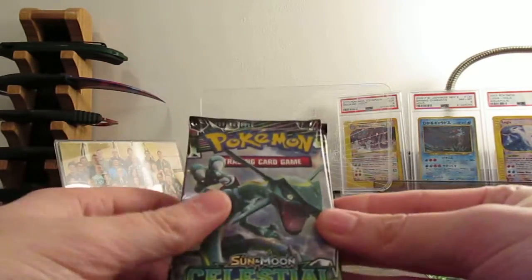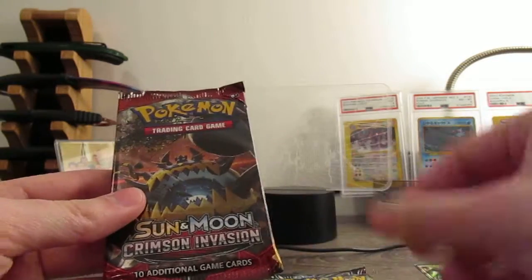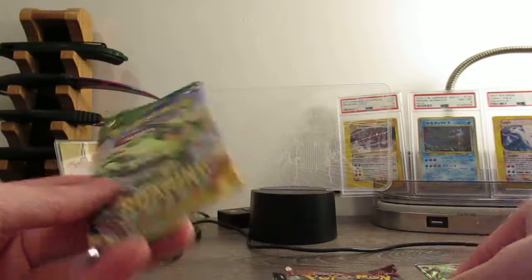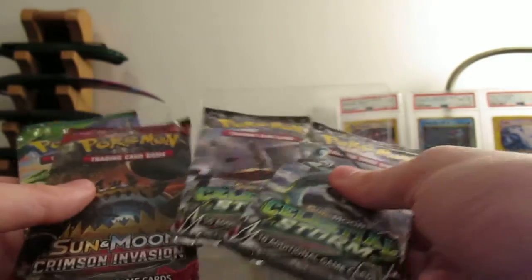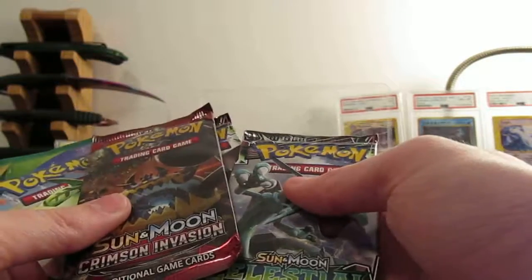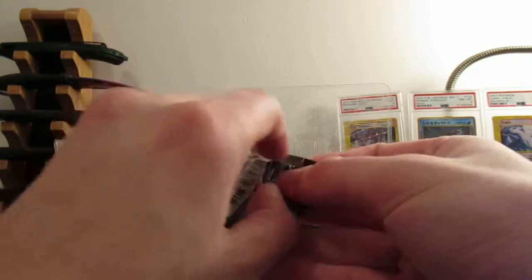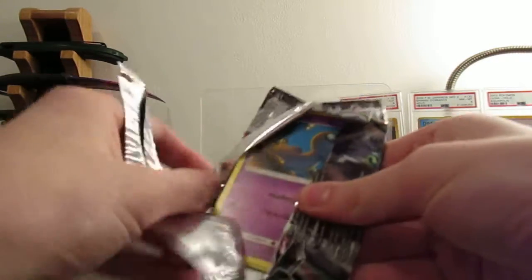We have four packs: a Celestial Storm, another Celestial Storm, a Crimson Invasion, and a Roaring Skies. So I guess I'll go newest to oldest. Crimson Invasion might be newer, but I'm going to go with Celestial Storm as the newest. If I'm wrong about that, I apologize.